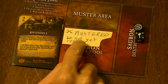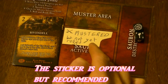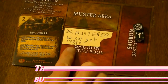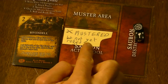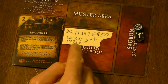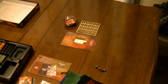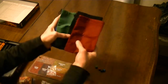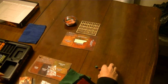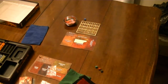You'll notice that I've added a sticker to the Sauron mat. This represents an extension of the muster area — these are dice that are mustered but have not yet been rolled. I will explain later where this comes in. Each player chooses a colour from the four available and takes an empty bag of their chosen colour.